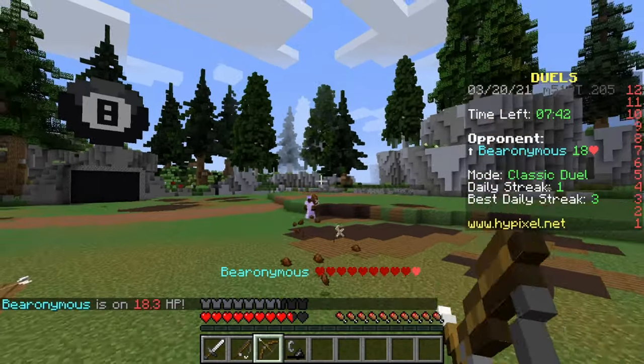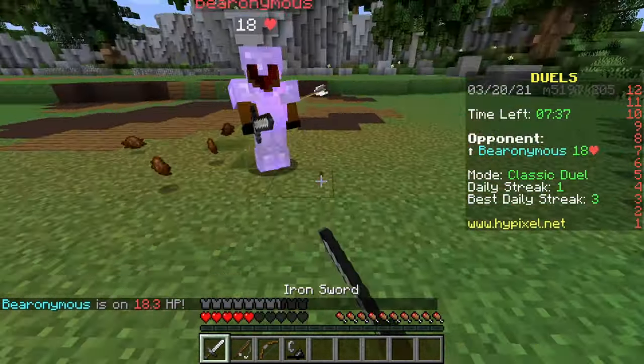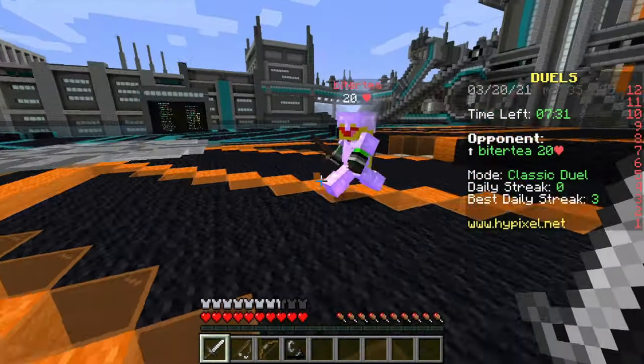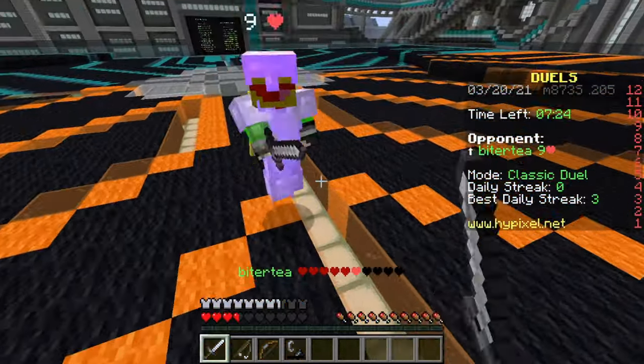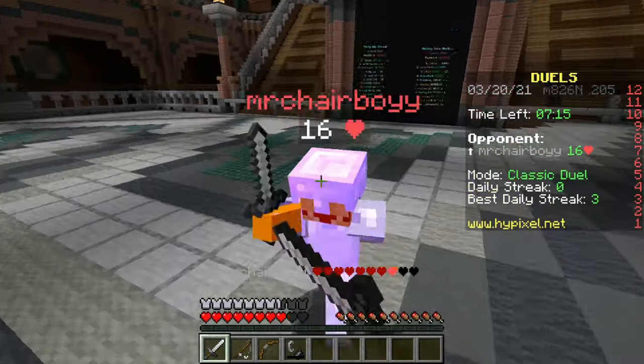Another important tip is going to be increasing knockback dealt to others, and decreasing knockback dealt to yourself. Now there are a number of good ways to do this, but I'll just share a couple of methods that work for me. Firstly, to decrease knockback, try to make sure that you are always moving towards your opponent, since your forward momentum will decrease the force of their hits.